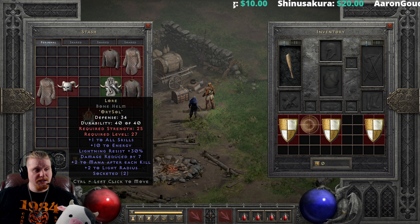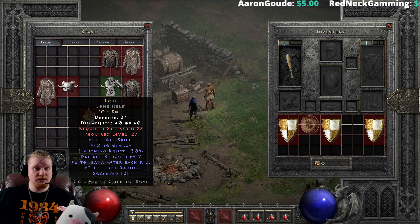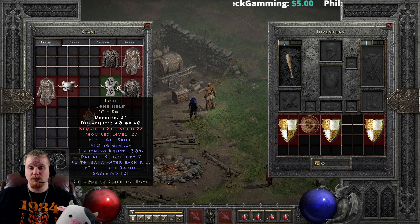We also have the Lore helmet, which is a really cheap plus one to skill helmet that can also be made in Barbarian and Druid helmets. So you can get plus one to skills with other class skills, which is definitely very nice. The reason why I'm showing you all these is because they are extremely cheap runewords that can be made extremely early in ladder if you are savvy enough to find the right base and keep the right runes.